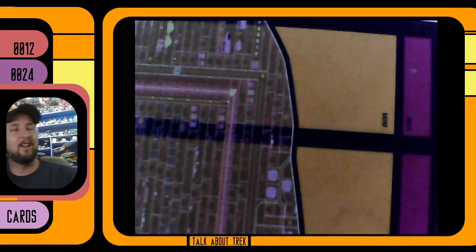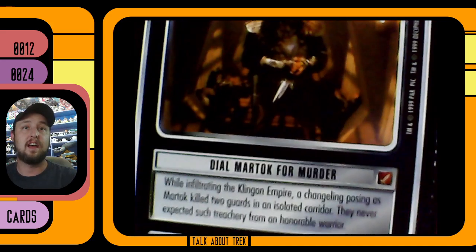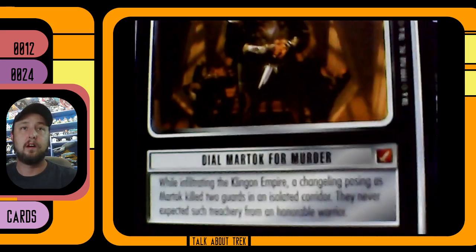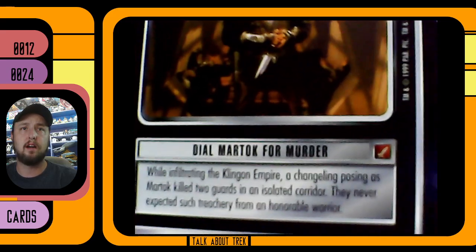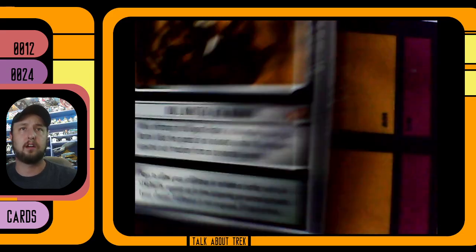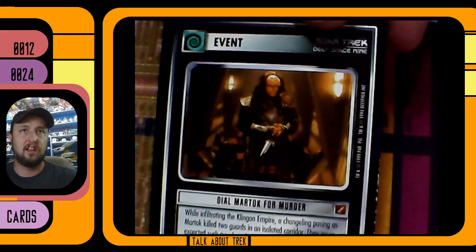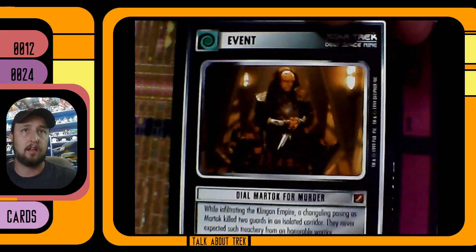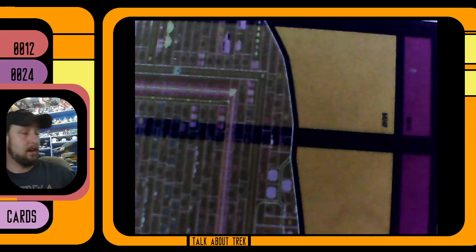And finally the last card for the night — look at this: 'Dial Martok for Murder.' While infiltrating the Klingon Empire, a changeling posing as Martok killed two guards in an isolated corridor — they never expected treachery from an honorable warrior. Do you remember that reveal? Everyone was like 'it's Gowron, Gowron's the changeling' — it was Martok the whole time. That's a good card to end on.